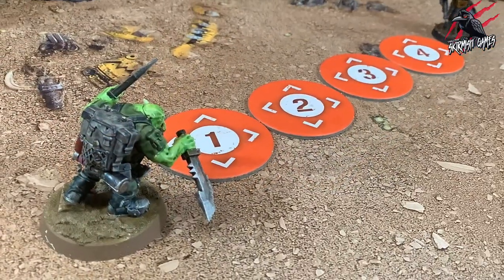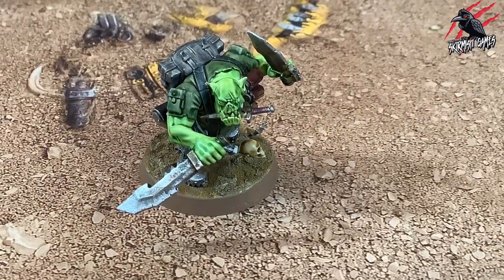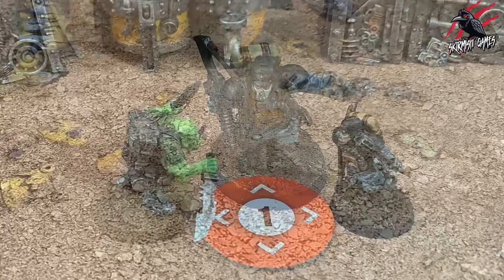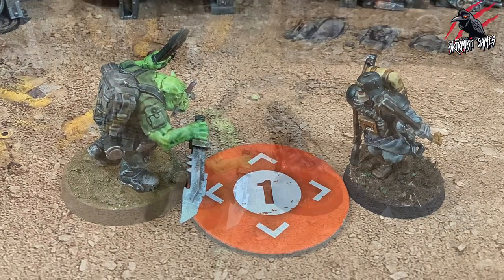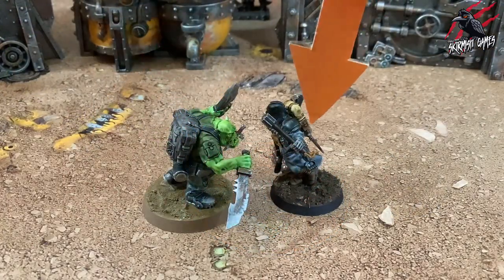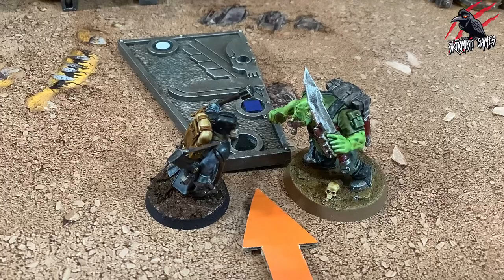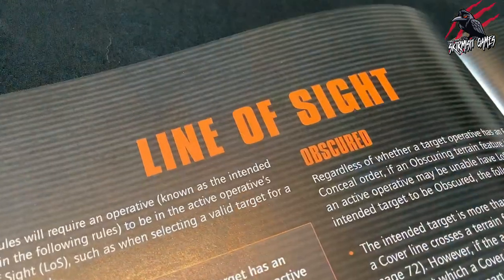In this four-step fight sequence, the player controlling the active operative is known as the attacker and the player controlling the target operative is known as the defender. Let's get started with step 1 where we select a valid target. The attacker selects a valid target for combat. A valid target is an enemy operative in the active operative's engagement range.